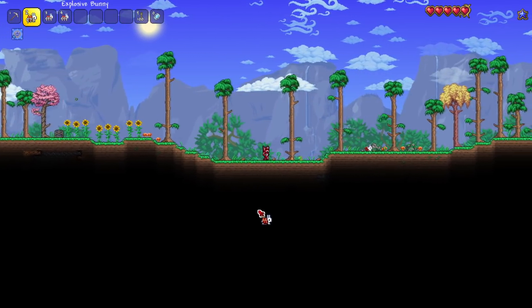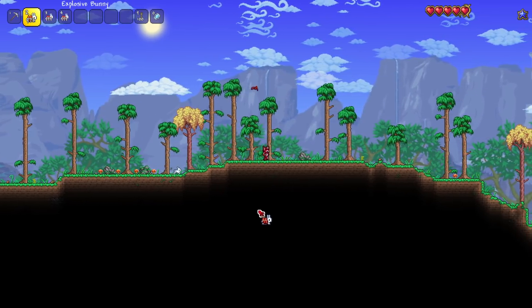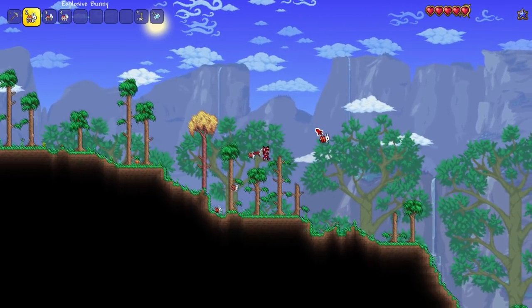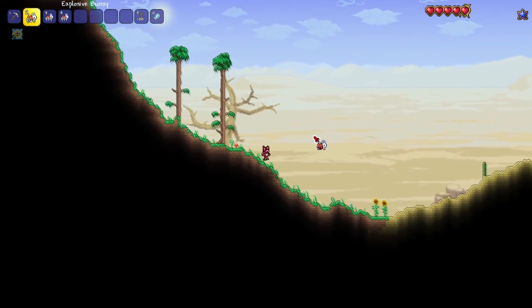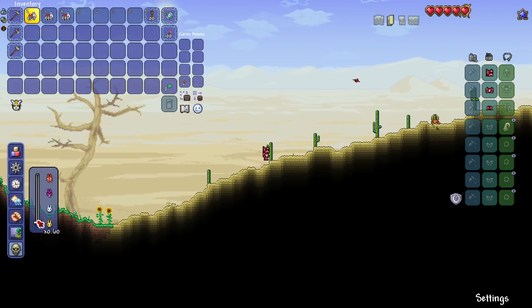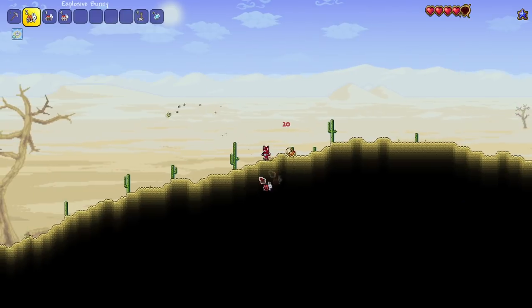Let's use explosive bunnies as a weapon and see what happens. Our goal today is to try and beat King Slime with just explosive bunnies - it shouldn't be too hard. You can literally summon them anywhere and they'll just fall down. We're playing on journey mode set to normal difficulty.